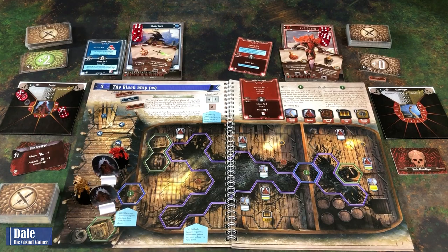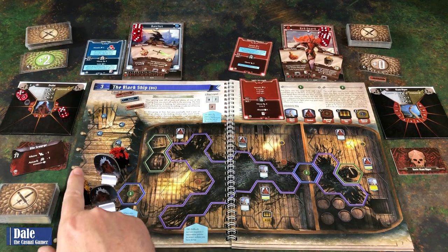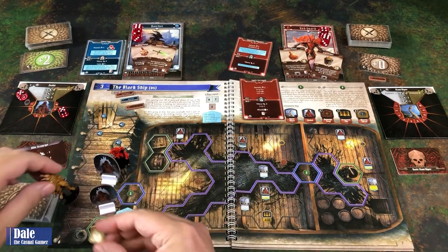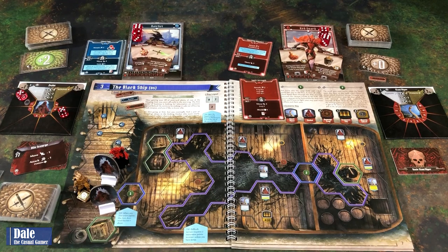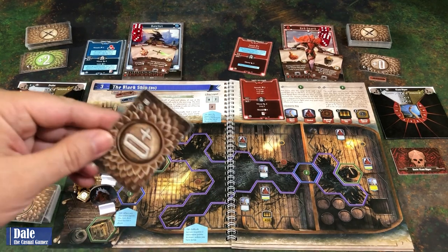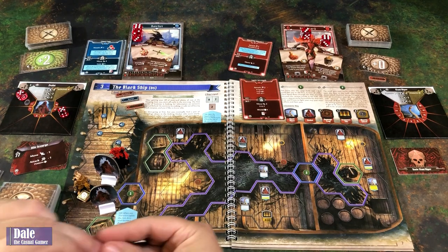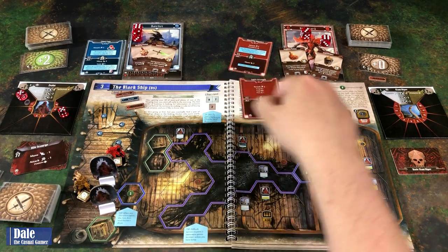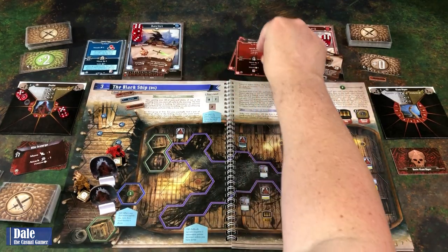Both zealots are going to target the same character. One goes after Red — base attack of one, so zero damage, but the poison still comes through. The other also goes after Red — base one, doing one damage. Red does have shield one, so he did not take that damage. End of turn, that card gets discarded. For our next round.